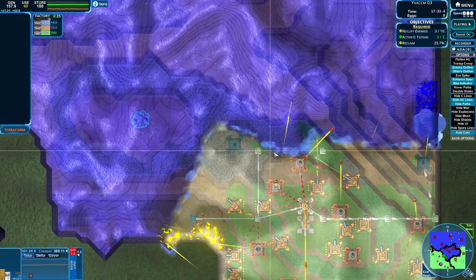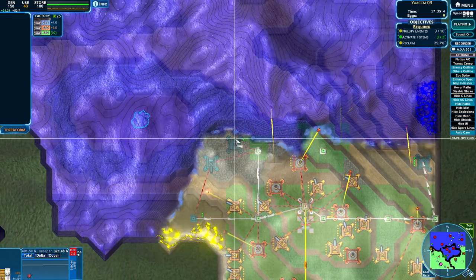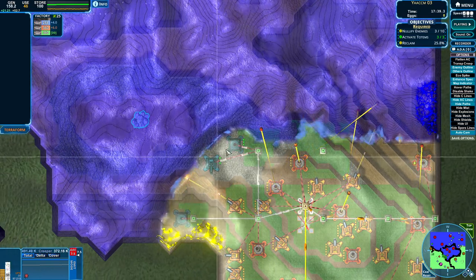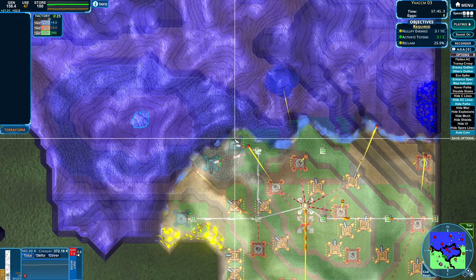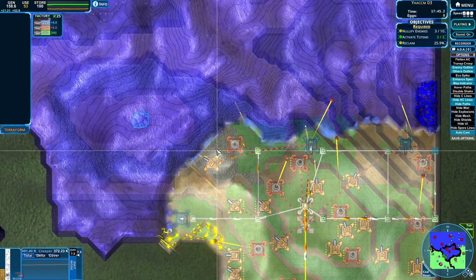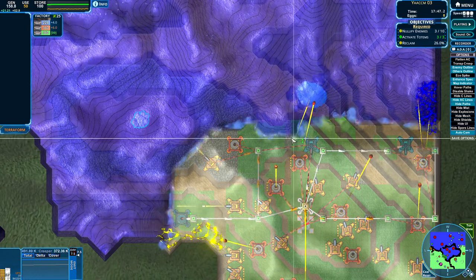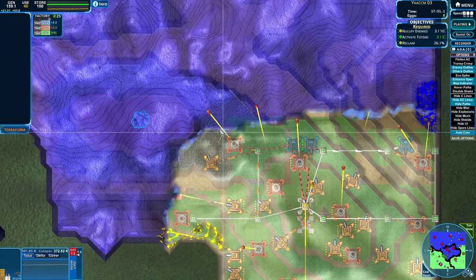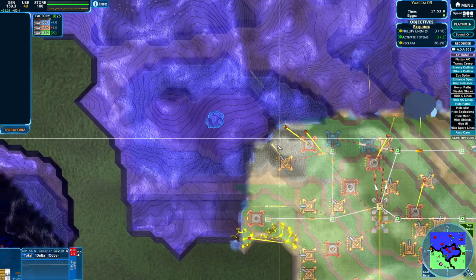Yeah, we can see we're definitely slowing down, especially where we're missing units. Getting these two, I think, is going to be our next big gain. With the emrift, we can already see them — look at how fast that got built. Gotta love your emrifts. A couple more cannons going down — that even pushed over there, which is awesome. Beautiful. And the push continues.